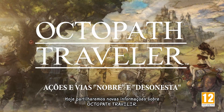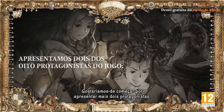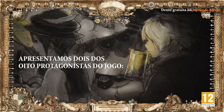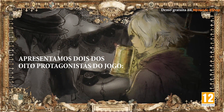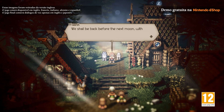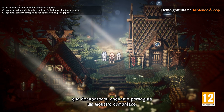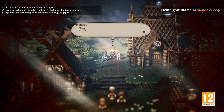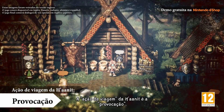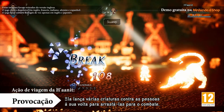For the latest on Octopath Traveler, we'd like to start by introducing two more protagonists. This is Honet the Hunter. She sets out on a journey in search of her master, who vanished pursuing a dreadful fiend. Honet's path action is Provoke — she can sick various beasts on the people around her to draw them into combat.